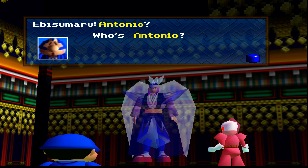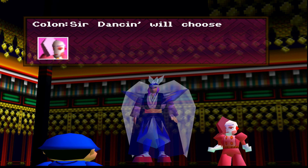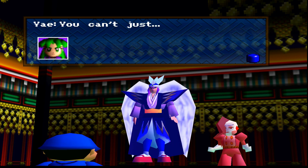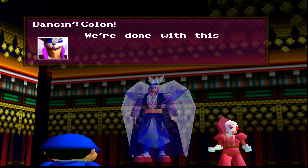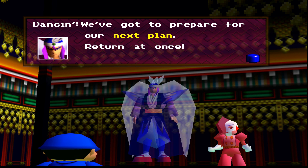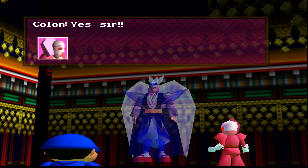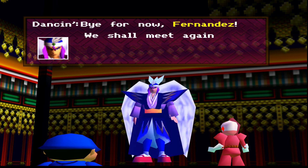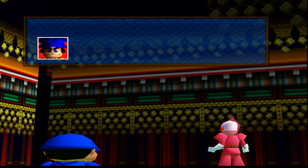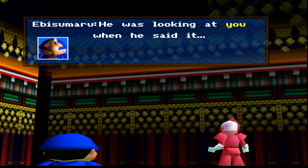Antonio? Who's Antonio? Sir Dancing will choose a name for you himself if he feels it suits the person. You can't just — Colin, we're done with this place. We've got to prepare for our next plan. Return at once. Yes, sir. Bye for now, Fernandez. We shall meet again. Wait a minute! Who's Fernandez? He was looking at you when he said it.